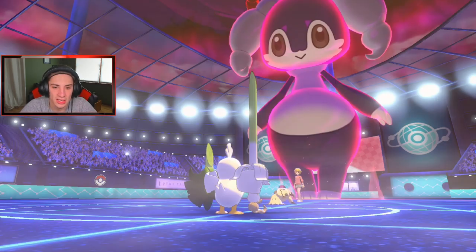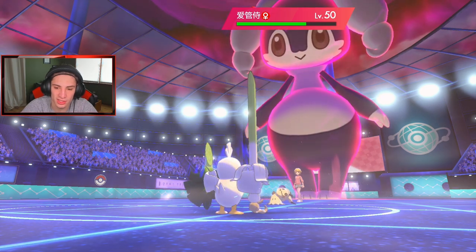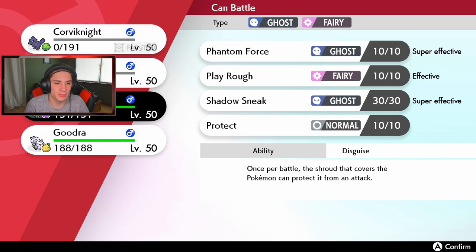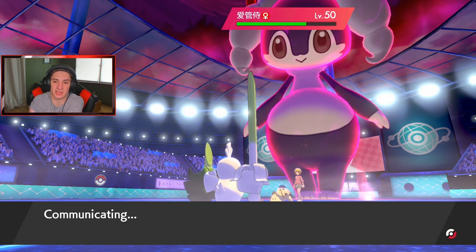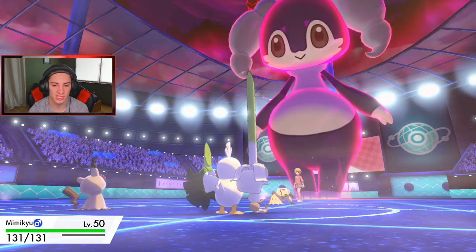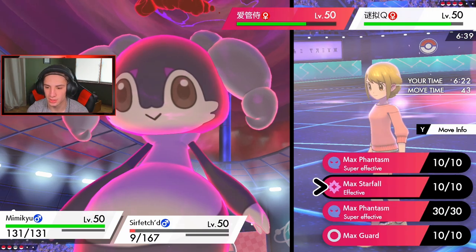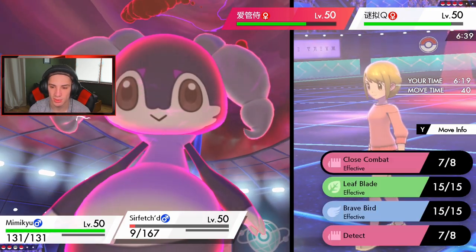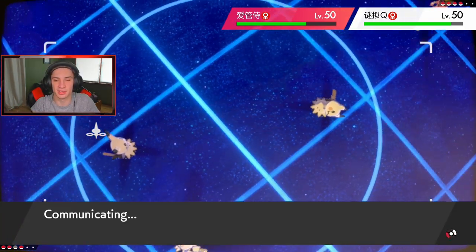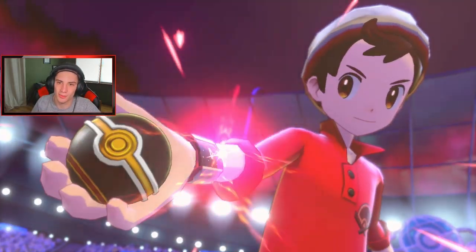Close Combat comes through — no crit, and our stats are gonna drop so this thing is kind of in the dump. Bringing out Mimikyu and Dynamaxing to take out his Mimikyu so it doesn't pose too big a threat. We're going into Max Phantasm and then another Close Combat — that'll be our biggest damage since it's STAB with high base power. I don't care if my stats drop, we're already at 9 HP but we're chilling.